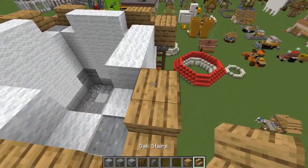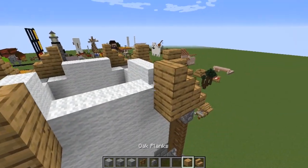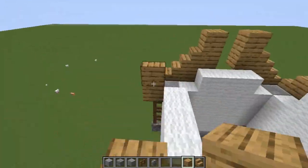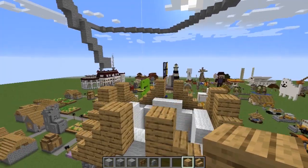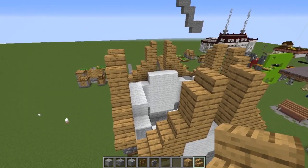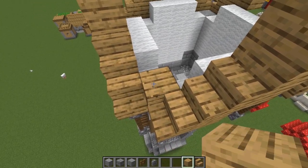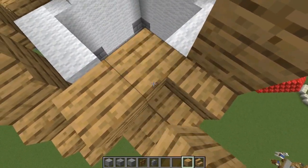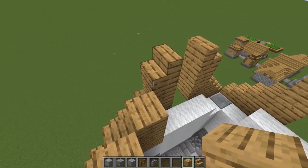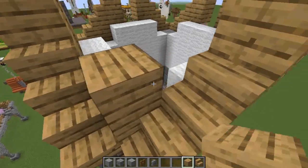Add another stair in, then add two more oak blocks down. After that, add another oak stair. Then for the roof itself, put two oak blocks here, then one higher up. Put another one going two blocks tall, and rinse and repeat that on all the sides.